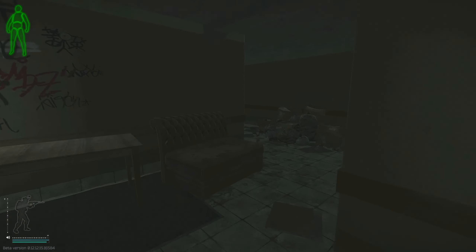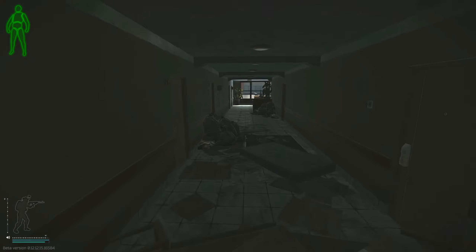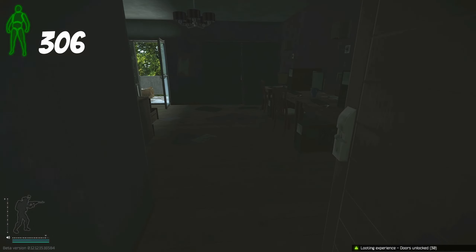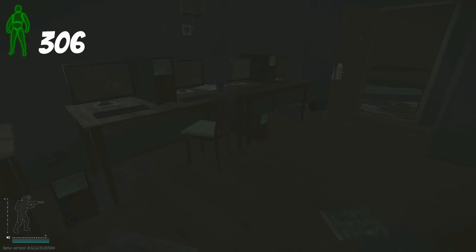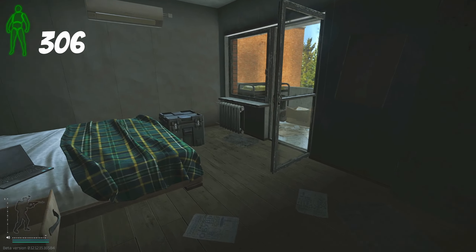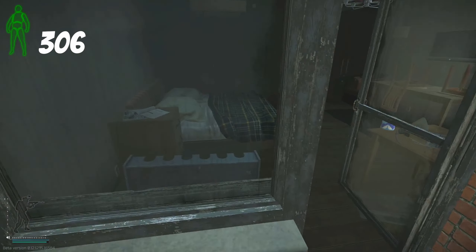Moving out of here I head to the computer room, 306. I check all four computers for GPUs, on top of the chair for gold spawns, the black crate for weapon parts, and then move through the balcony to the next room and check for a LEDX spawn on the bedside table.